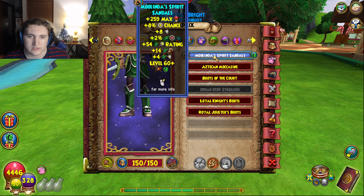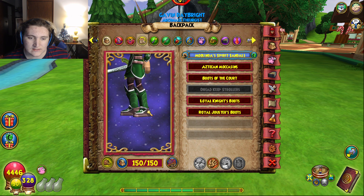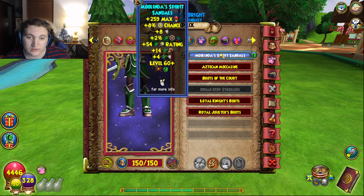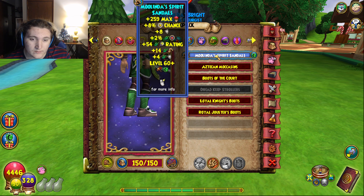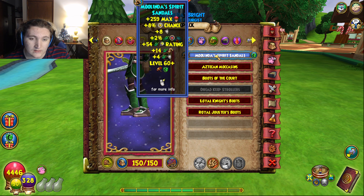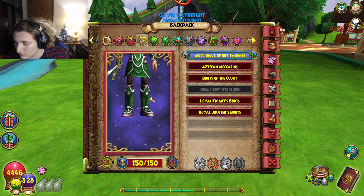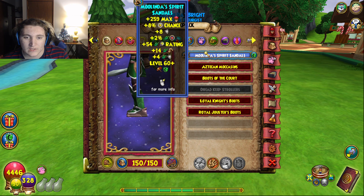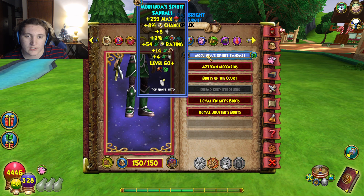The boots are the Melinda Spirit Sandals, and these are also level 60 — I'm not going higher. If you want, you could go for 111 damage by swapping to the Waterworks boots instead. I used to have them but I don't really need them anymore, so I just use these.